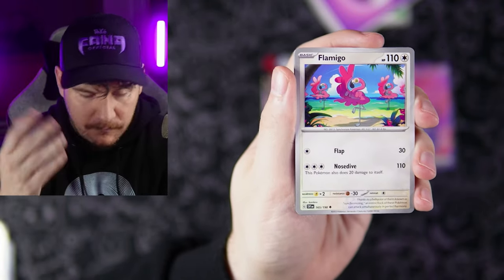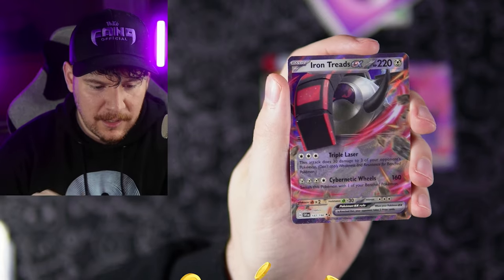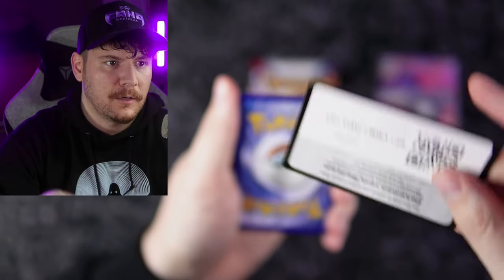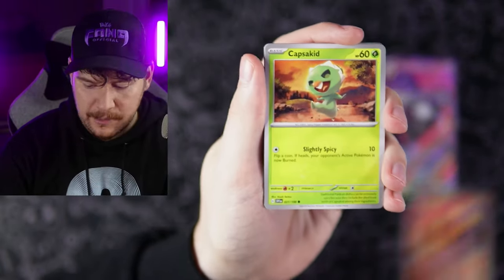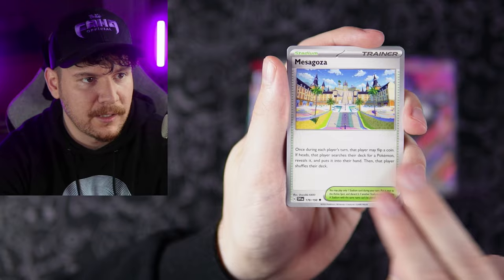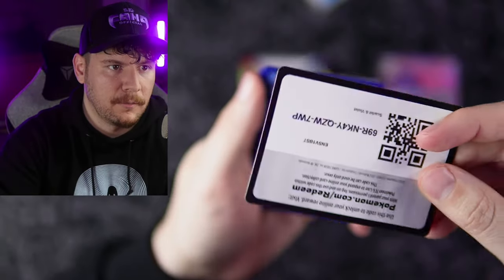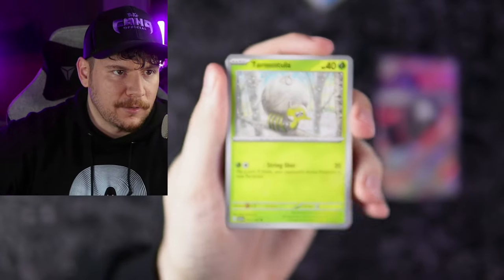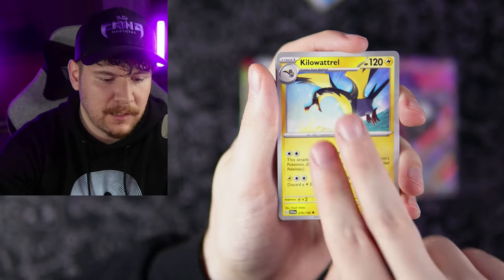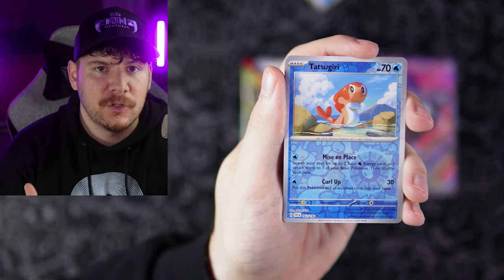Still looking for the illustration rare version of Greavard — I really like the way that looks. It's got these really cool dog toys basically, like all around it, that are ghost Pokemon. Cacturn, Viper reverse, and an Iron Treads EX — I don't know why I almost just said GX, definitely not GX in this set. Code card going out to the fang gang. Charcadet, Capsakid, Potion, Buizel. Toedscool, Growlithe reverse, Pokeball, and a Hawlucha. Code card going out.